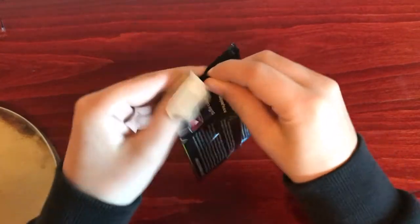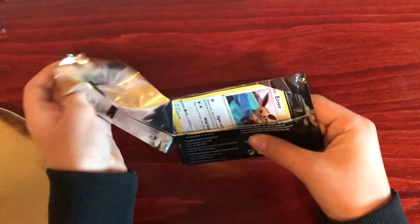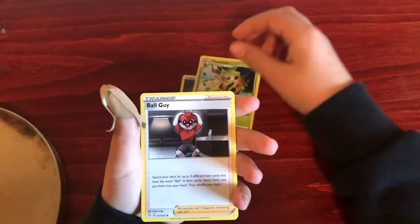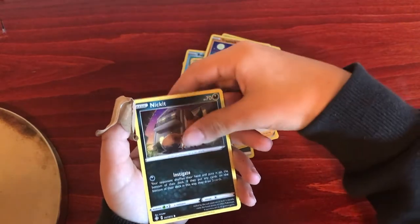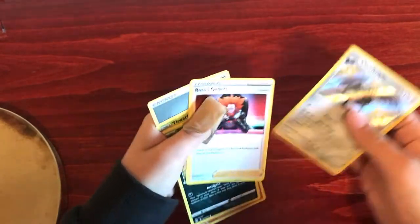Second Shining Fates. Steel Energy, Thwacky, Ball Guy, Tropius, Eevee, a Weasel, Yanma, Trapinch, Nicket, a Shiny Corvinite — that's good — and the rare was Boss Orders. Shiny Corvinite though, that's cool!